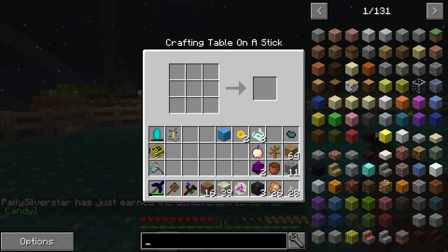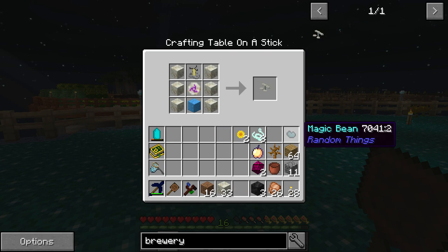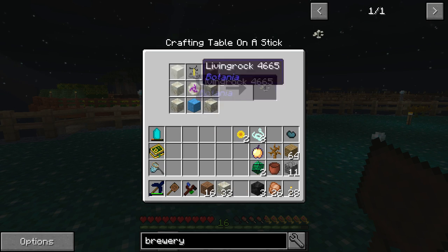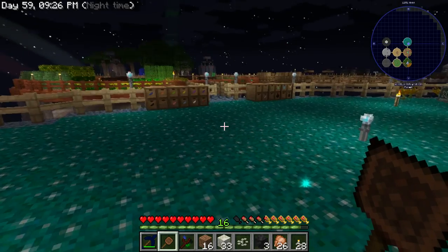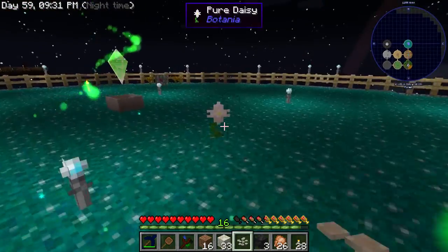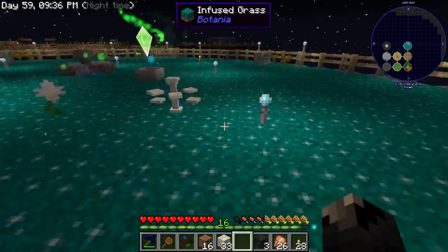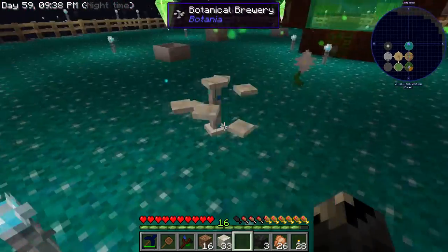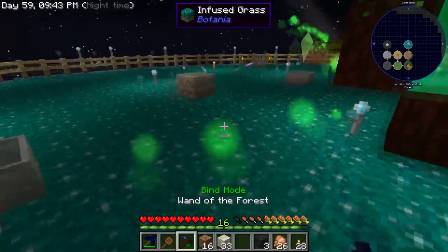Now that we have the rune of mana, we can make a brewery, which requires the six living rock, the brewing stand, the rune, and the block of mana steel. And then we get this really cool-looking thing here. Where should this go? We'll stick it right there. This doesn't look like much, I'll admit — it looks kinda weird.